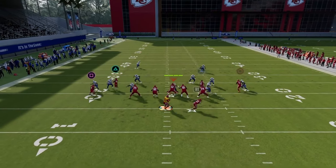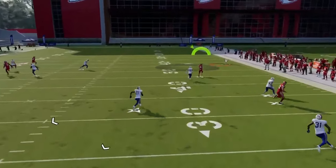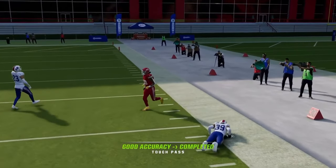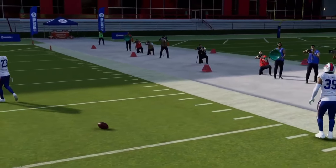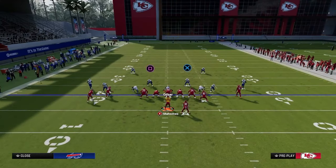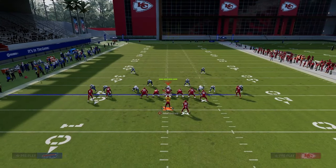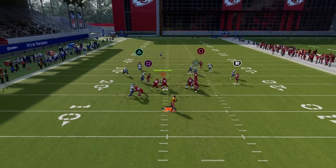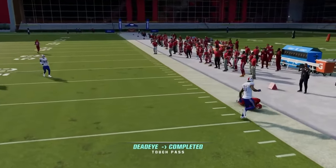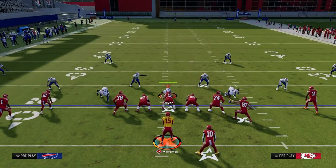One thing you can do is wheel the running back. If you are facing man coverage, the wheel is going to beat man coverage and he'll be able to beat it for a big play over the top of that defense. So now they're going to have to have safety help on the left, safety help on the right, and man coverage to deal with these big routes. You also have your ability to check it down to your drag route, which comes underneath. We know how good the RAC animations are this year — you can get really nice catching animations, making this a really good route combo for man-to-man.